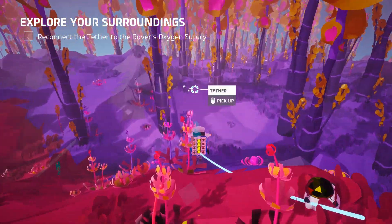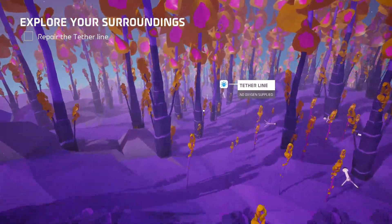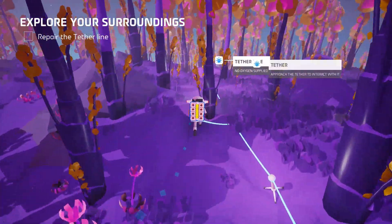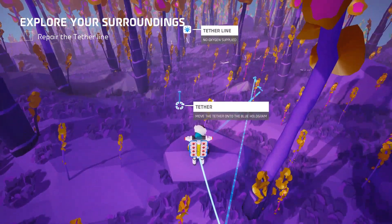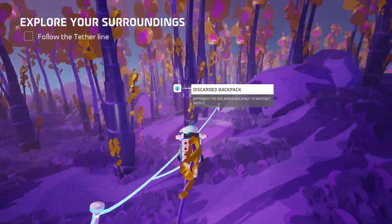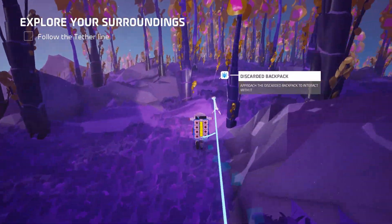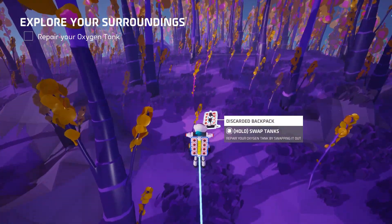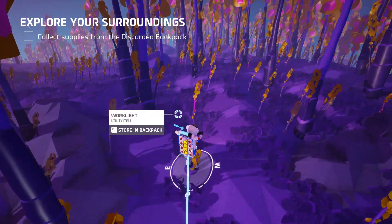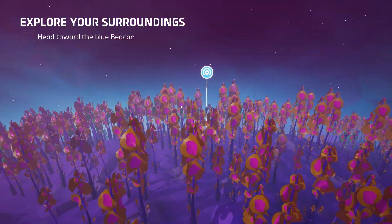Approach the tether. Repair the tether line. Alright guys, we're going to repair this tether line, see where it takes us. I don't see any clouds in the tutorial. Maybe it's because it's dark? I don't know. Discarded backpack. Take that light — I like a light. Head towards the blue beacon. That's far.